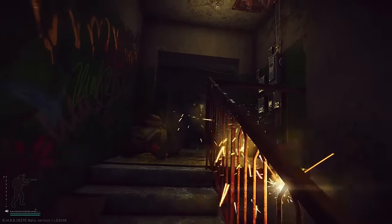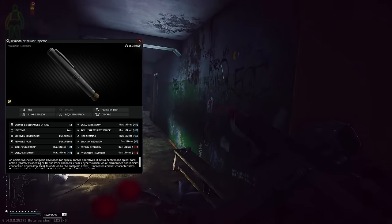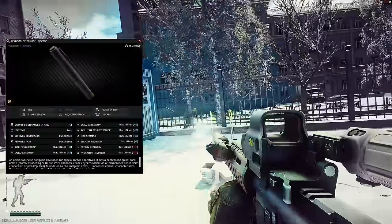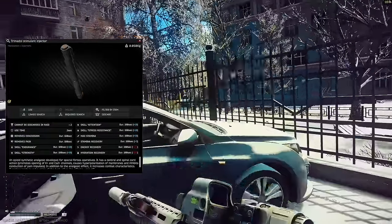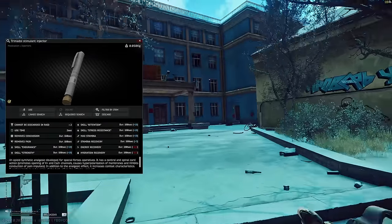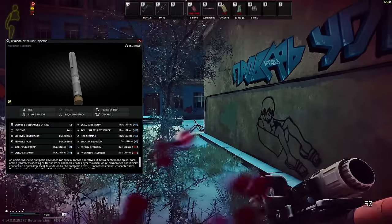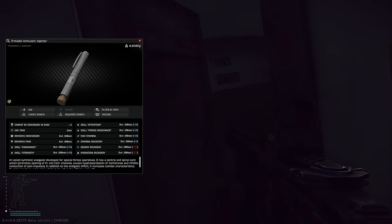So if the SJ6 is trash, expensive, and everyone uses it, what do I recommend instead? The Trimadol. It's around half the price of an SJ6 and it's significantly better. It gives you 180 seconds of painkiller, removes concussion, and gives you plus 10 in endurance, strength, attention, and stress resistance — all the elite perks we talked about unlocking, without you really having to think about it. It's also going to increase your maximum stamina pool and your stamina recovery rate by three a second instead of two. The only downside is it lasts 60 seconds less, but save yourself money and get way more perks by utilizing a Trimadol instead of an SJ6.